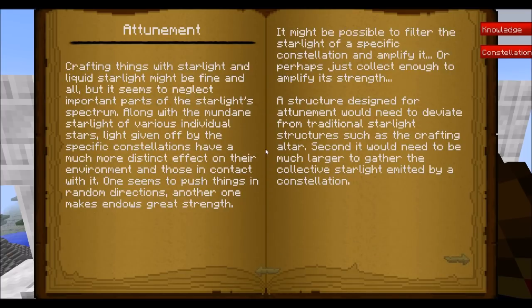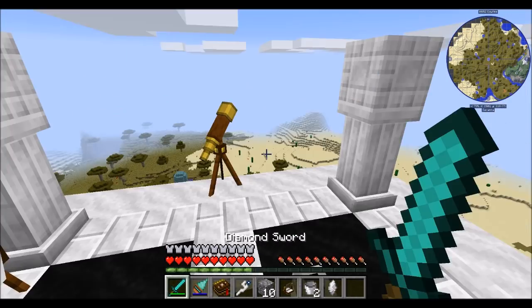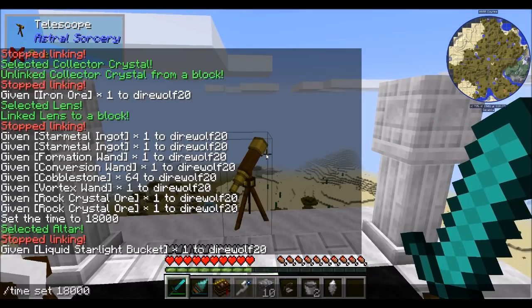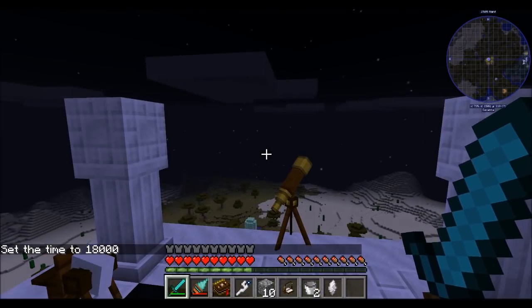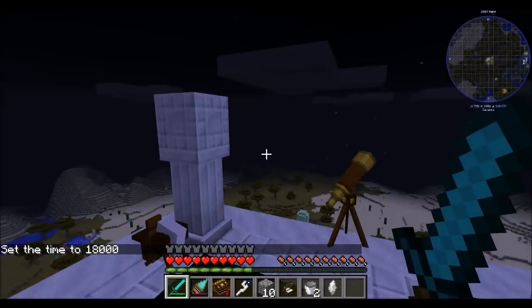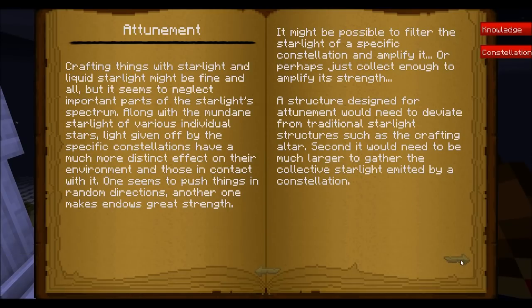The next thing to look at is attunement. The attunement chapter talks about how general generic starlight is all well and good, but certain constellations have a very specific effect on their environment and give off a very specific form of light. The attunement process is all about focusing individual constellations - the ones we were discovering through the telescope - into specific powers and features. There's a way to filter specific constellations and maybe even amplify them.